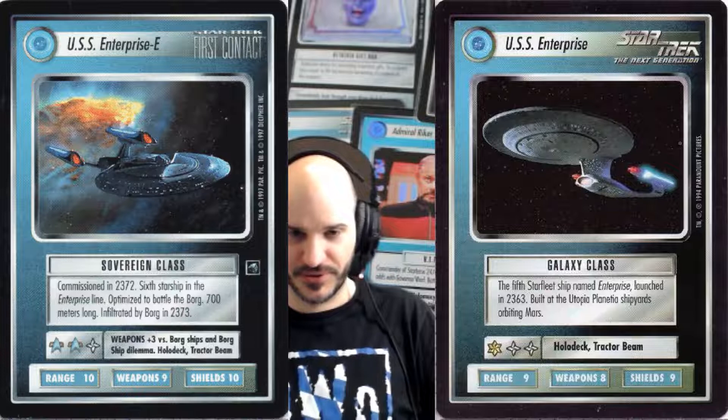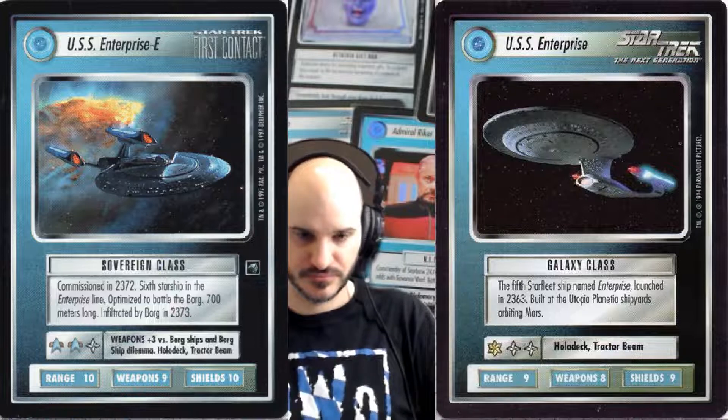You know from the videos before that I love pulling Federation. We pulled an Enterprise from the get-go. When I played this game, I played Federation. So I'm looking at this set, I'm looking at this bridge crew, this Enterprise, and I'm thinking: which one should I play? What does it mean when you choose to play the First Contact bridge crew and the Enterprise-E versus the original? How does that fit in the gameplay now?